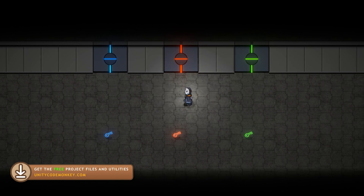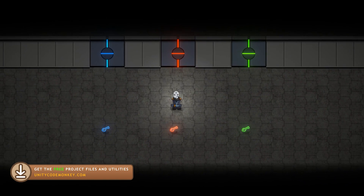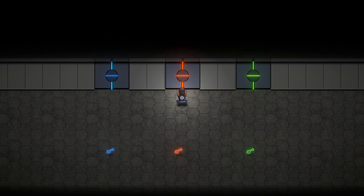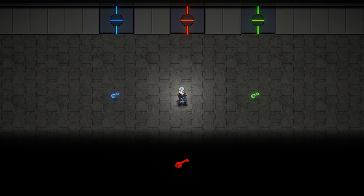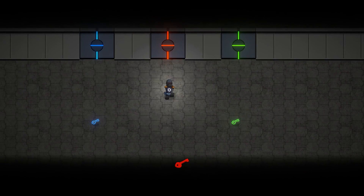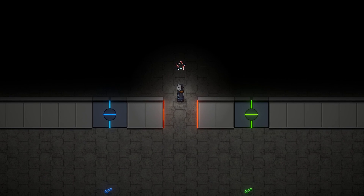Over here I have my three nice doors — the blue door, red door and the green door — and the corresponding three nice keys. If I try to go through a door, as you can see I cannot open it. So I can go into the key and as soon as I collide with it, I've picked up the key and you can see that the UI updated. The key is currently in my key holder. And now if I try to go to the green door, I cannot open it because I have the red key. But if I go into the red door, the key is consumed, the door opens and I can go through.